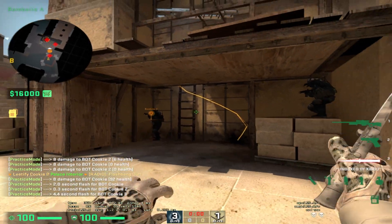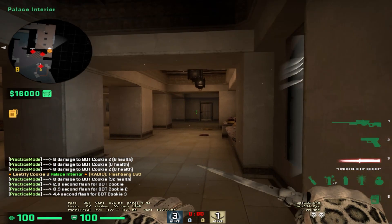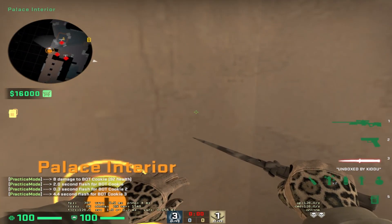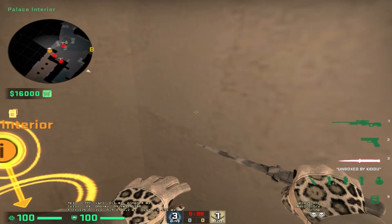It is really not a hard lineup to throw, just make sure you practice it yourself. An important thing to note is to make sure you get stuck on this part of the wall without drifting to the other side like this.